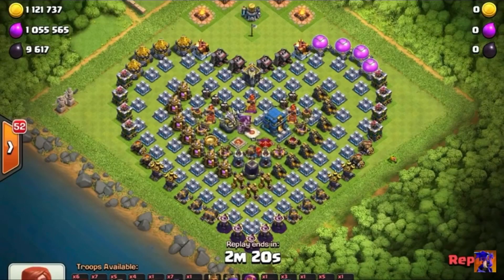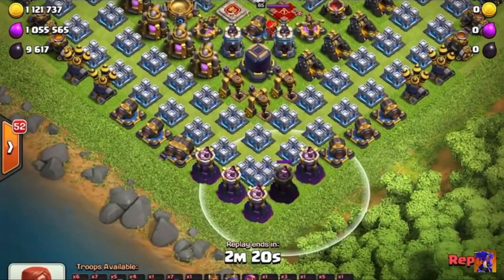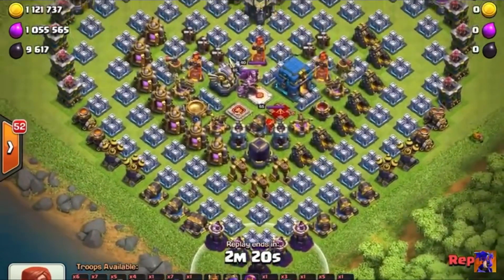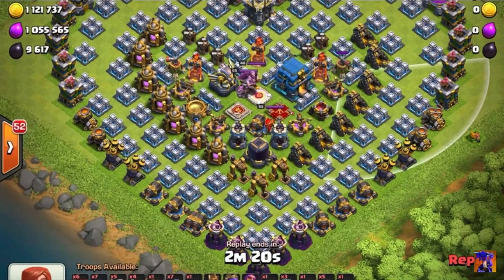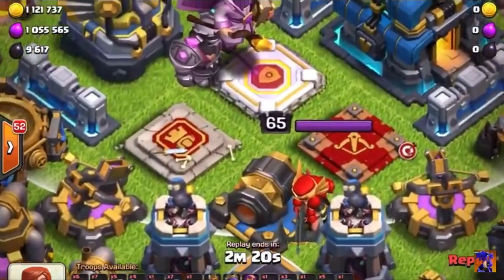This is a base I came across - exactly the same as Will's base. Obviously somebody's found this and copied it. Now look at the bottom, we've got those wizard towers there - that's the splash damage. When we release the bat spells in this PekkaBoBAT strategy, we want to make sure we freeze those or take them out. I'm using balloons to take those out. I've highlighted the air defenses and the air sweepers. For the healers we don't want those to get blown away, so we come in from the top.